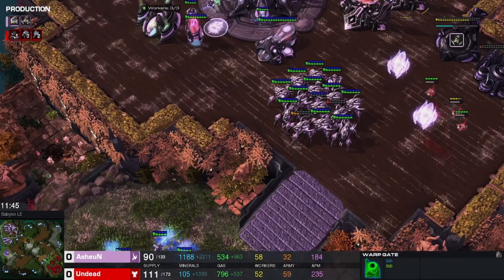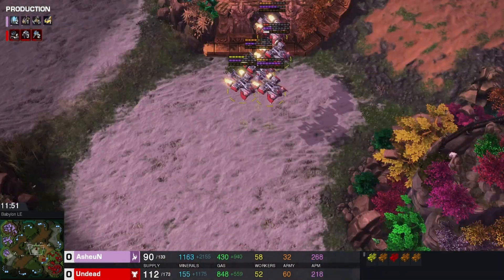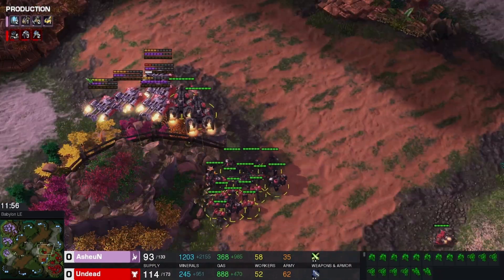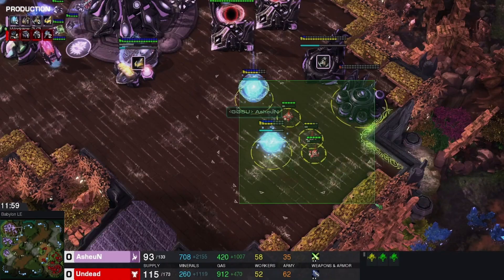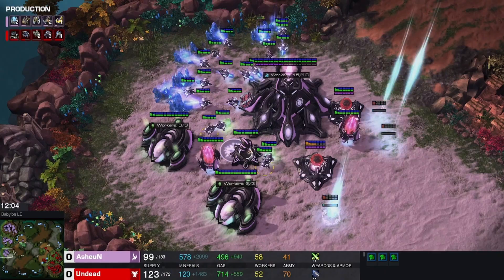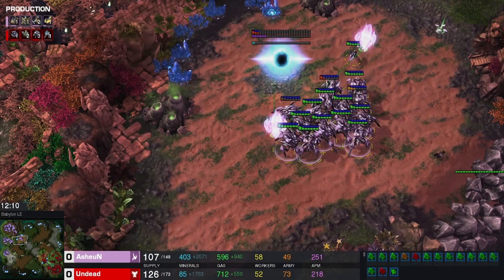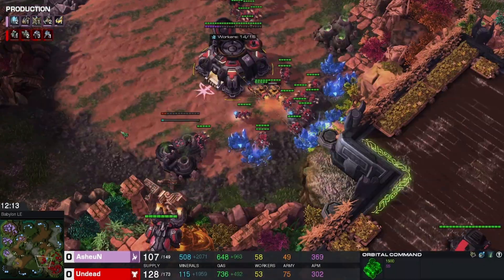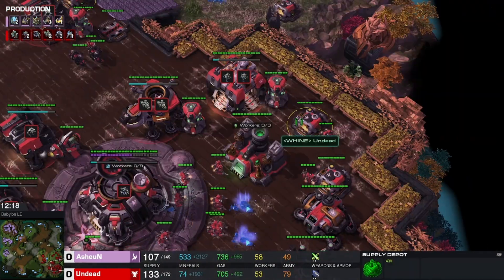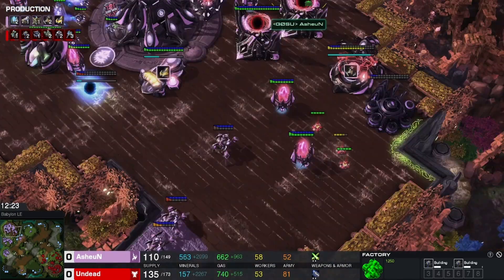Oh, that was huge. Two libs out on the field. Medivacs have one marauder in them. Those widow mines are still here, almost ready to fire again. Fourth base on the way — Protoss' economy is still intact, so we'll see how fast he can recover. A lot of marauder production, widow mine production, and these mines need to get dealt with.